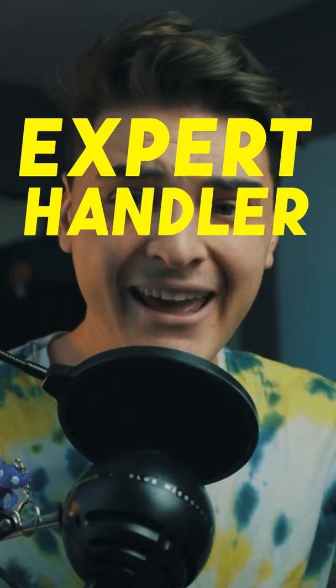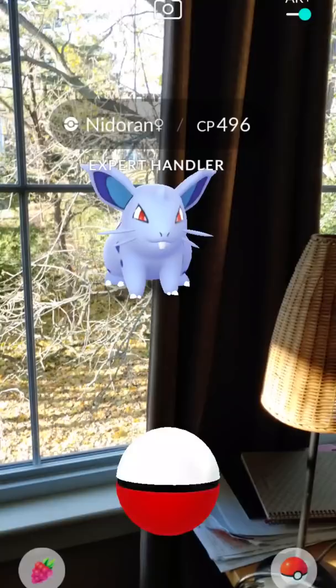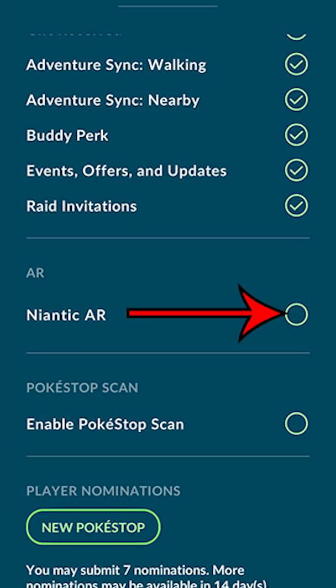Expert Handler in Pokemon Go. If you guys don't know, the Expert Handler bonus allows you to get a little more XP per catch. Let me show you how to get this bonus — it's not very simple. What you're gonna wanna do is turn on AR Plus in your settings and go into AR mode upon encountering a Pokemon.